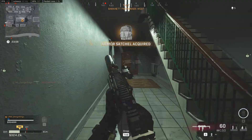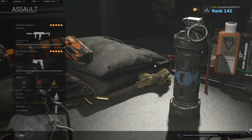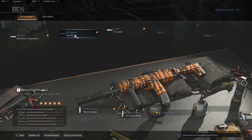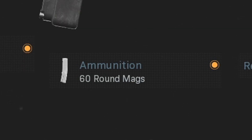Let's talk about Husker's MP7 class. For those who are just after the attachments, here they are right at the start: we have the Monolithic Suppressor, the FSS Recon Barrel, the TAC Laser, the Merc Foregrip, and of course the 60 Round Mags.